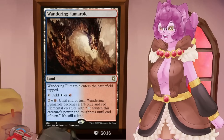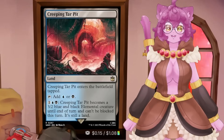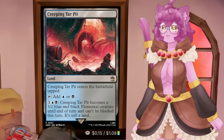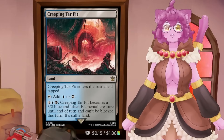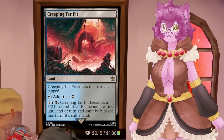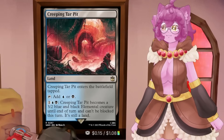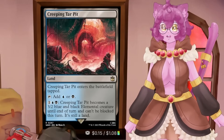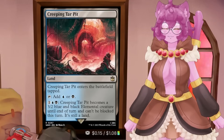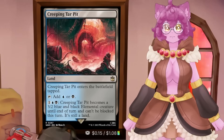The only exception I would say is okay is Creeping Tar Pit, because there are a lot of decks that can make use of its unblockable ability. Creeping Tar Pit being unblockable means it's useful for Umezawa decks, Yuriko decks — there are a few decks that can make this card shine. But generally speaking, I do not think these creature lands should be run in your decks, because the benefit for them coming in tapped just isn't enough.